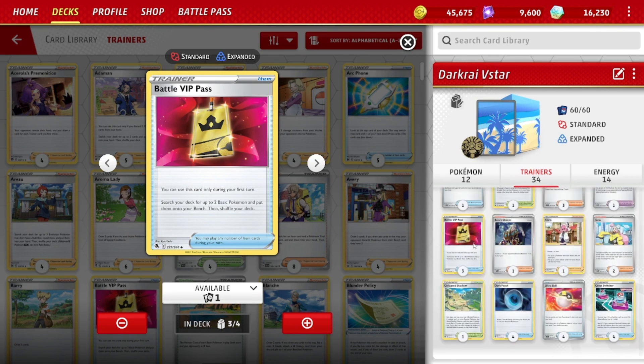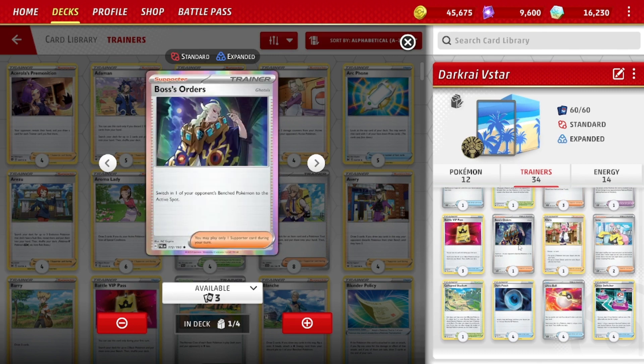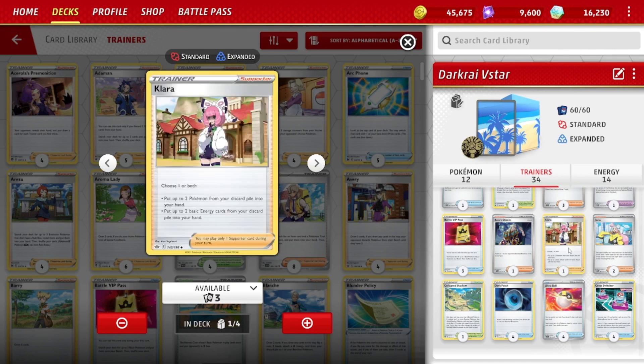Could play Nest Ball since it helps later in the game, but Battle VIP Pass obviously gives more on turn one. One Boss's Orders, very useful. One Klara — put up to two Pokemon from your discard pile into your hand, and/or two basic energies. So those are all very good: you can Klara, get back the baby Moltres and two energies, and instantly have two more energies into play.